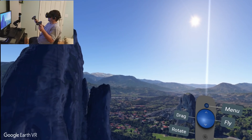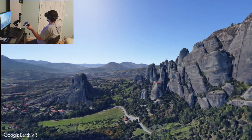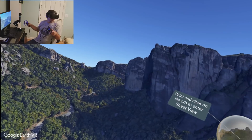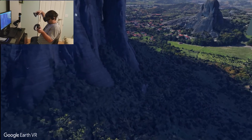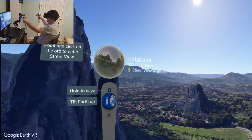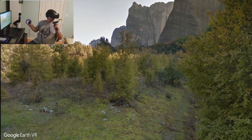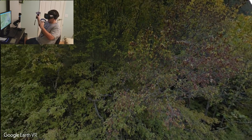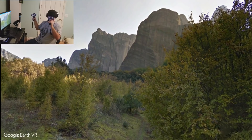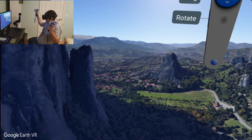If I point the laser at this mountain, my head is about this high — it feels like I'm a huge giant overlooking this giant canyon. This is Calabaca, Greece. If you put this bubble to your face it shows you a street view, like on Google Maps, of exactly what it looks like. You can see those are the mountaintops over there — extremely cool.